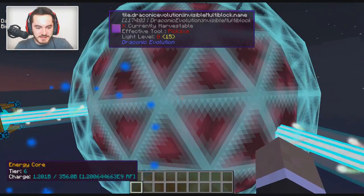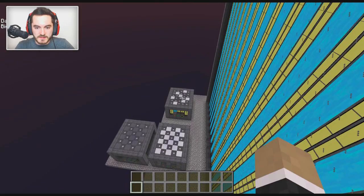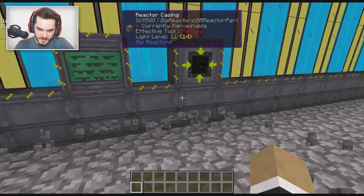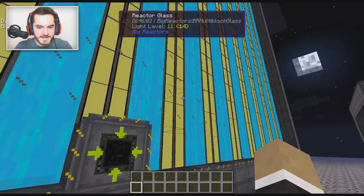That's Big Reactors passively cooled, maxed out. Maybe there's a different configuration that could generate ever so slightly more power, but it would be using so much more fuel that it would decline over time. This checkerboard cryothium setup should produce more energy over its lifetime. It looks like we're maxing out at just about 1.89 million RF per tick.